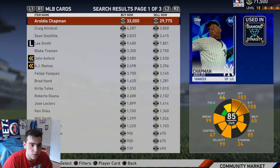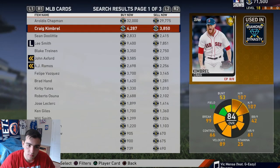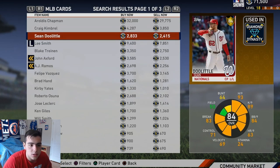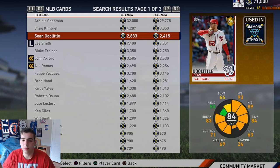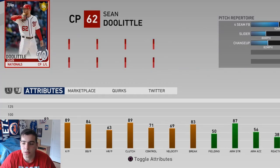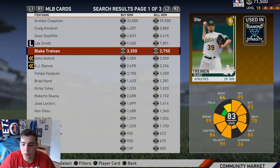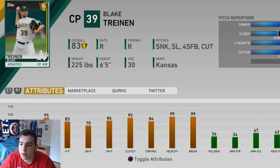Let's check out closing pitchers. We got Sean Doolittle — he's a lefty, but this is the problem: Sean Doolittle doesn't have good break, doesn't have good K9, doesn't have good velocity. People are going to rock this man. Blake Treinen right here — his break's at 99, velocity 99, 3K. Highly recommend the cutter, sinker, slider method. It's filthy.